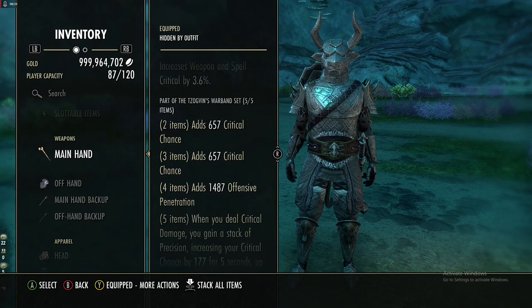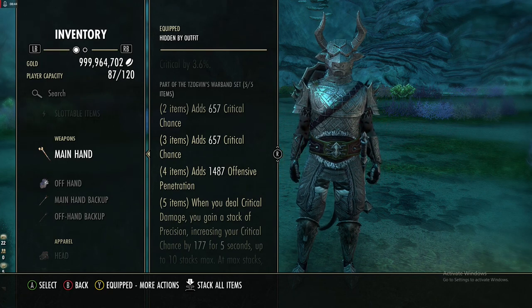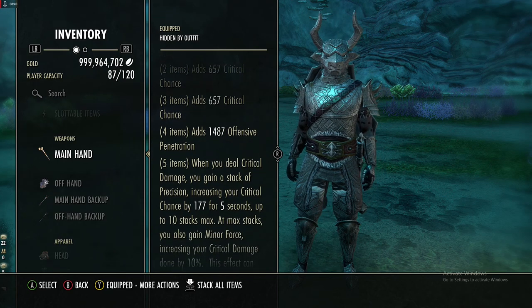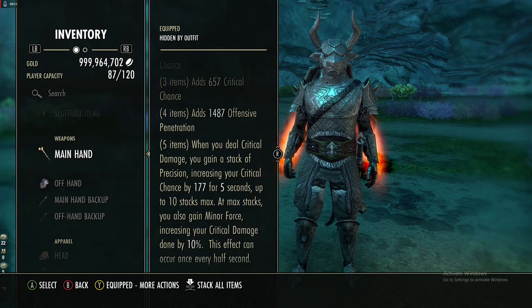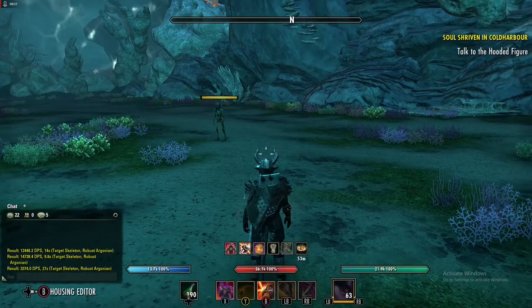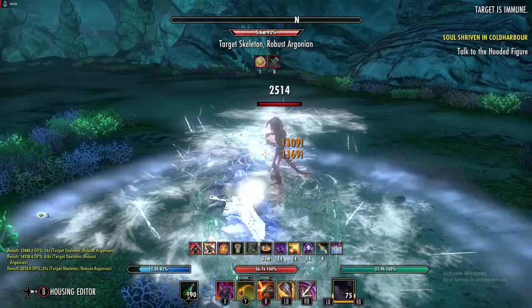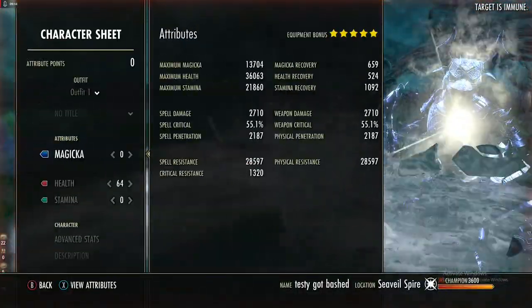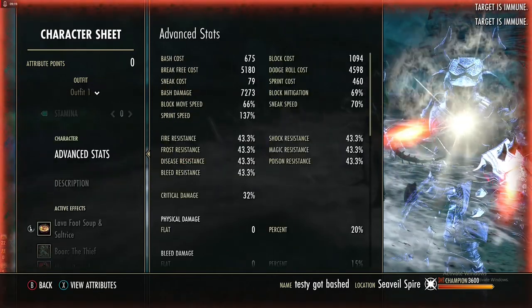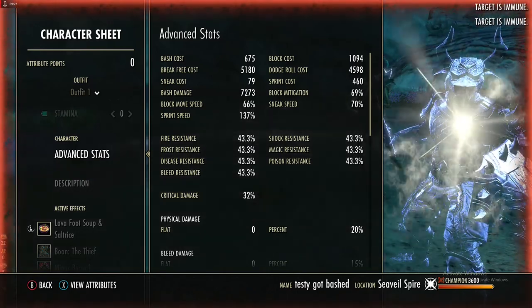When you deal crit damage you gain a stack of Precision, increasing your crit chance by 177 for five seconds, up to 10 stacks max. At max stacks you also gain Minor Force, increasing your crit damage by 10%. The stacks can occur every half second, which is what allows us to build up our crit chance. We can get about 55% crit chance and about 32% additional crit damage on top of the normal 50%, giving us 82% crit damage.